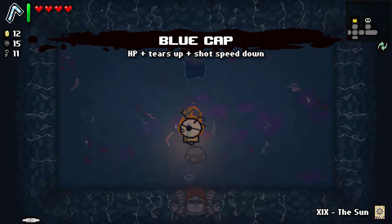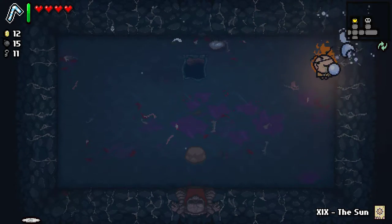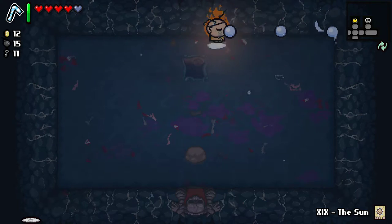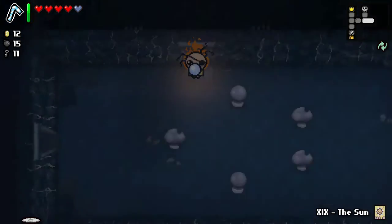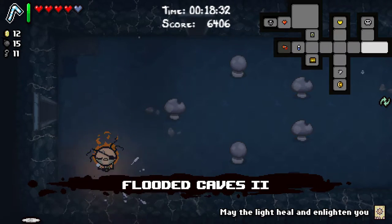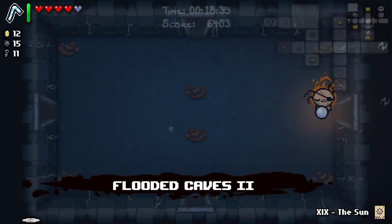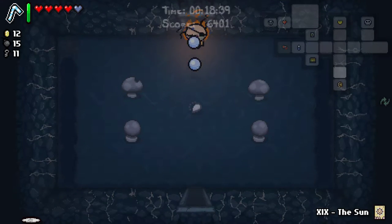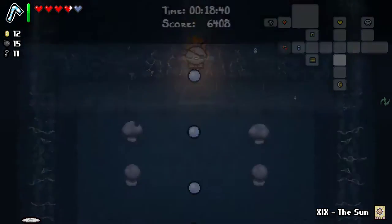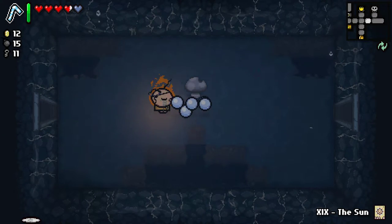Blue Cap — HP, Tears up, Shot Speed down. A great item because I needed that HP, and we've also got that soul heart. I've done it a couple of times — if you press Tab and hold, you can see a more detailed map. And if you quick-tap it, you can actually keep it on screen. But I think it gets in the way and I don't think it's super necessary.